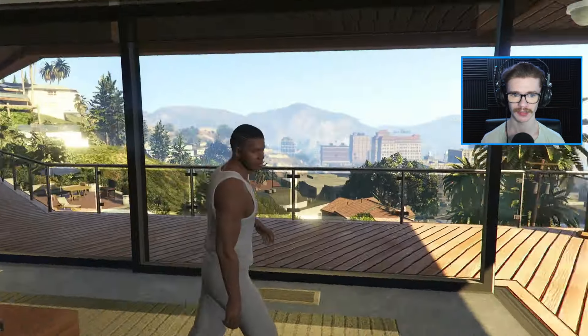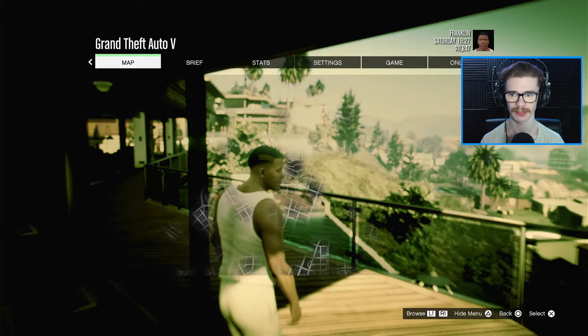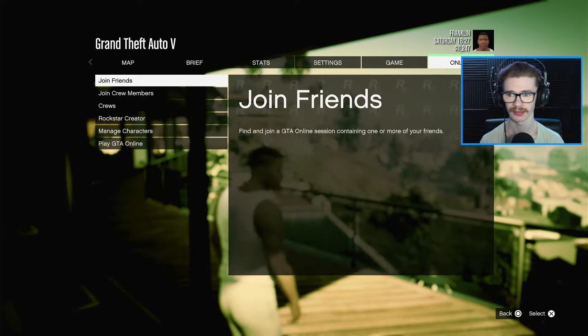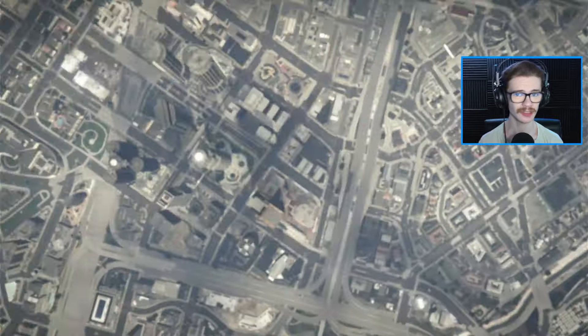First things first, we are going to be wanting to start this off in story mode. So once you are in story mode, hit your pause button, go over to online, go down to Rockstar Creator. You're going to want to load this up — might take a second or two. To be clear, this can be done with friends, so yeah, pretty awesome.